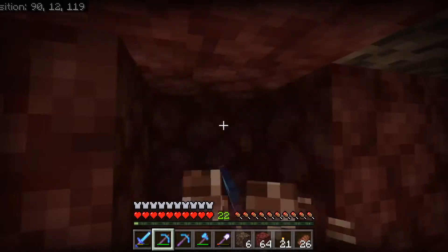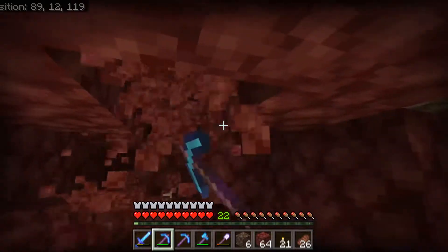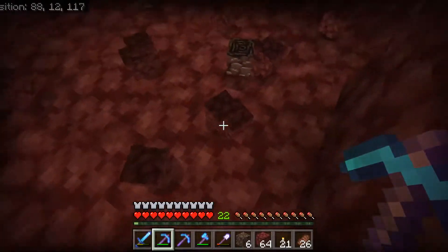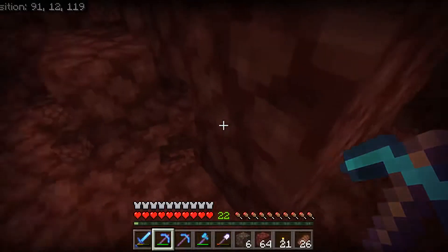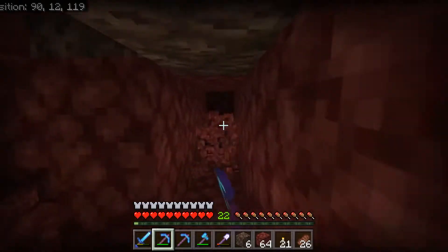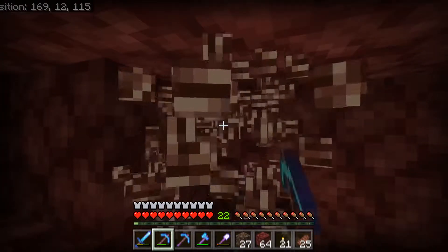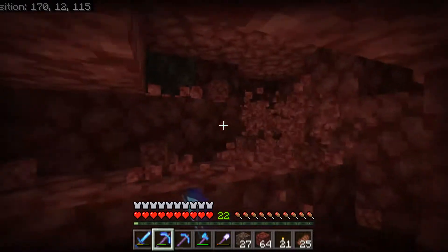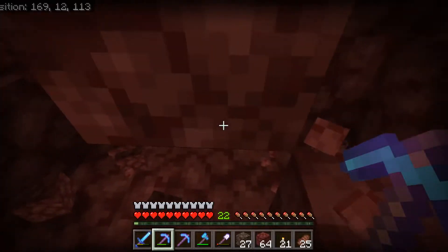Let's dig this out - oh, we got two! Maybe we can get three. I'll dig out around it - I think two is common, actually I think it's more common to get one. So we have two ancient debris. We need four to make one netherite ingot, so we're going to keep going. And we have another winner - one, two, three! Looks like we got three, so that's five total now.